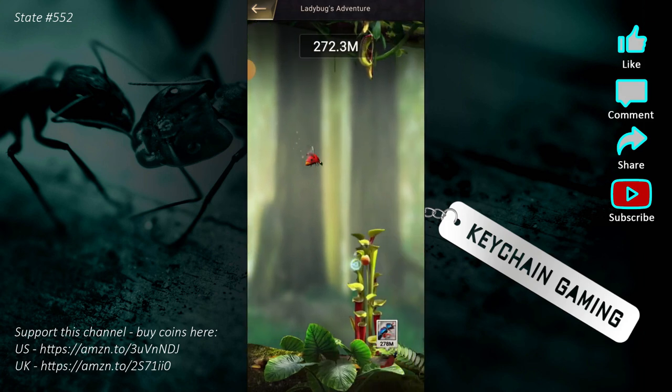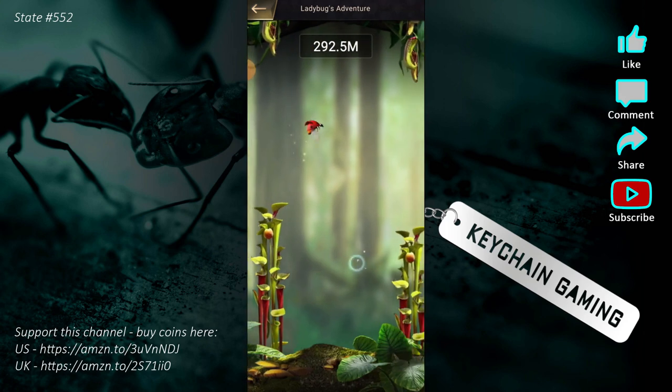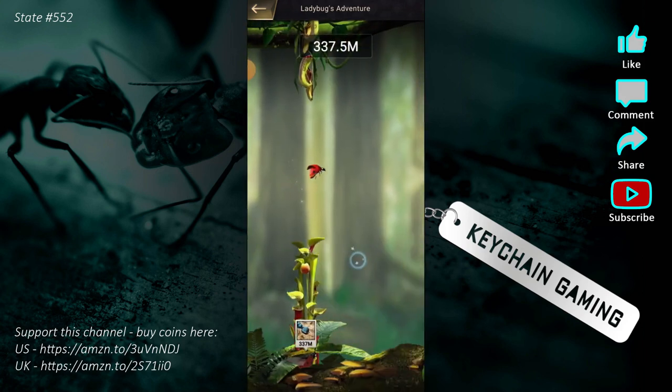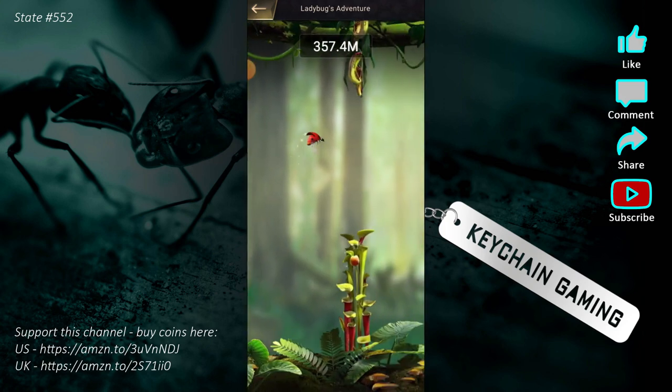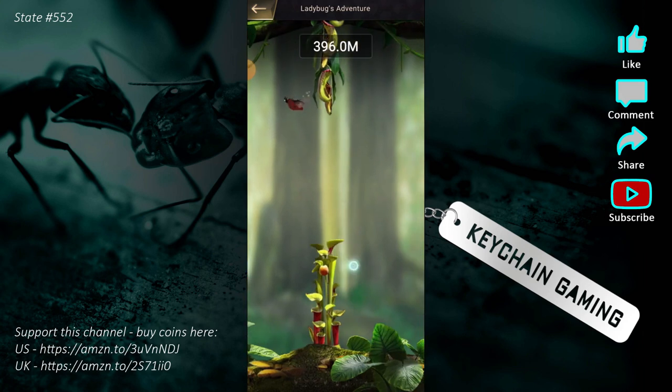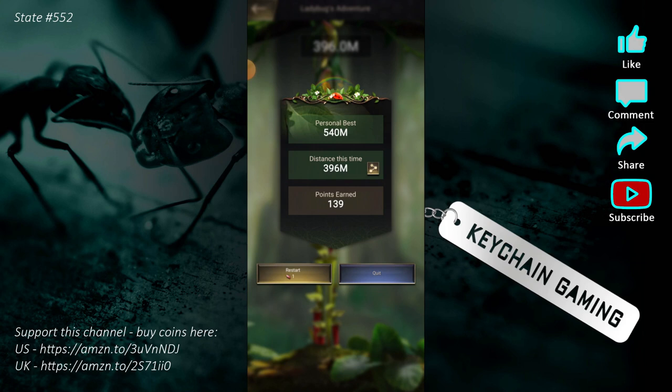As you progress, the gaps between the top and bottom obstacles shrink, making it harder to stay in the middle. My problem is around the 400-meter mark — I do pretty decently up to there and then usually fail. My highest was 540. Even at just under 400 meters I got 139 points, so the average would actually be higher. If I average around 135 points per run across all 132 runs, that's 135 times 132, which equals 17,820 points — a lot of free rewards.